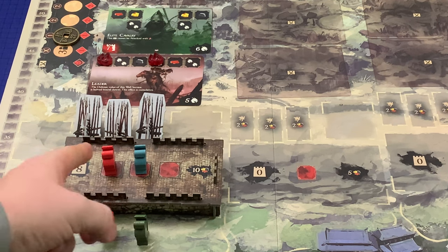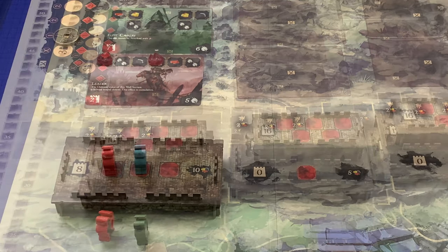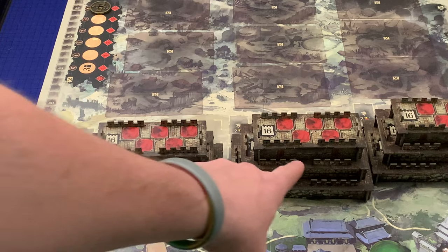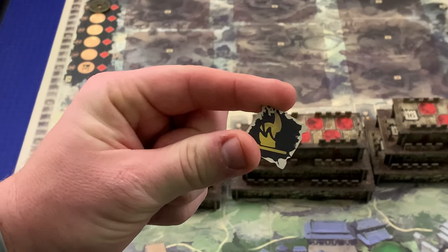Once all wall sections have been resolved, discard all barricades as they are destroyed during the attack. After the assault phase, players check to see if any in-game conditions are met. The three different in-game conditions are: if all three sections of the wall have been fully built, if the marker is on the final space of the time track, or if the shame token pool is completely empty.